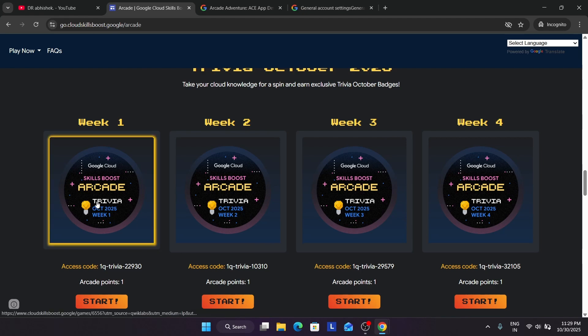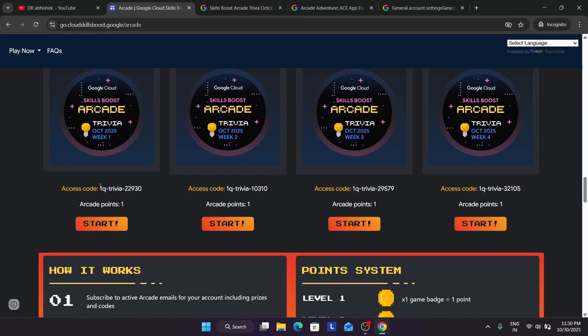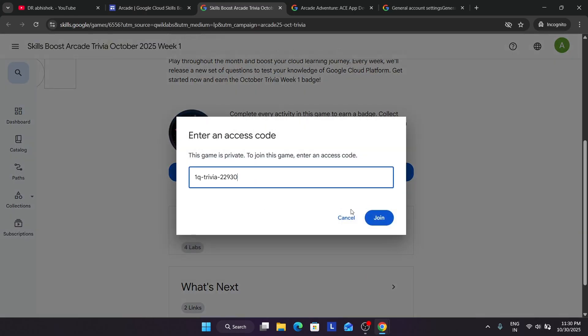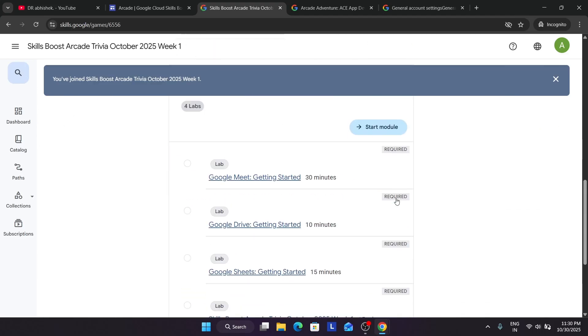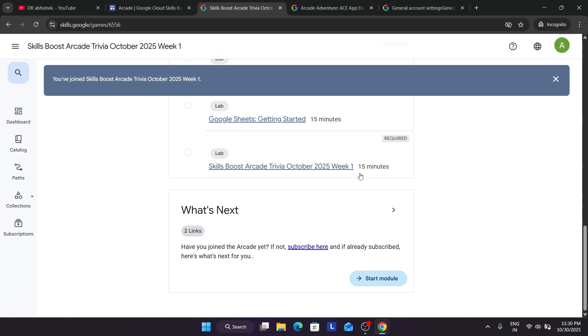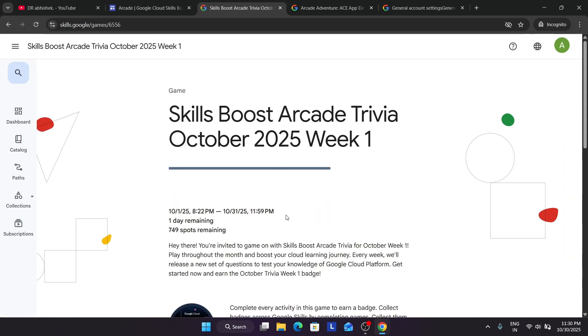Trivia games and arcade games have some differences. Arcade games have a collection of 12, 15, or even 6–8 labs. In trivia games, you come to the game, enter the access code, and join. You'll see multiple labs and one quiz. For the quiz, you have to open it and leave it running for at least 5 minutes and then end it. For the rest of the labs you have to complete them manually.